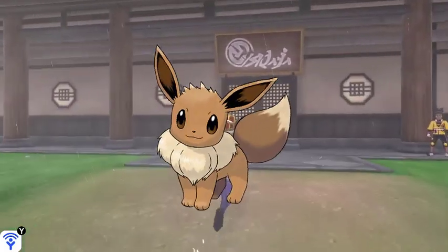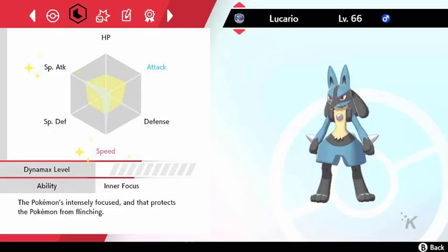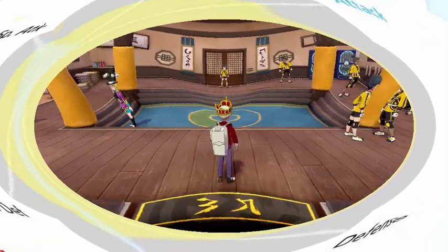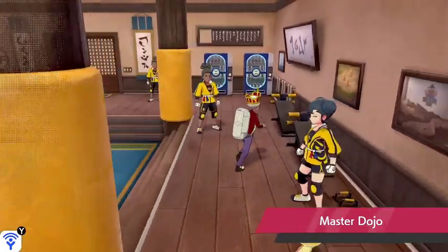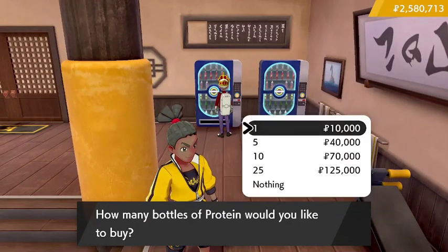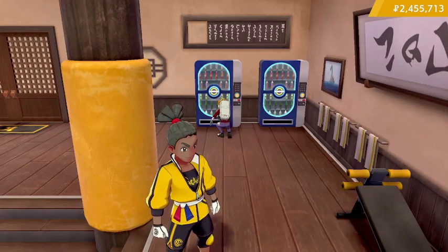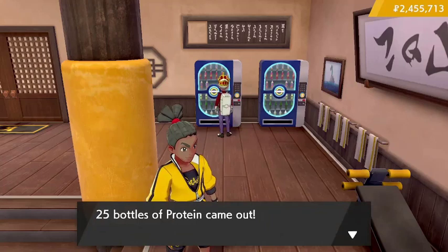Now let's talk about EVs — the stats. By far the easiest method available to you to train up your Pokémon in this way is through the use of vitamins, which, after a little Watt investment put into the Master Dojo on the Isle of Armor, can be bought from the vending machines in the back for a fairly reasonable price.